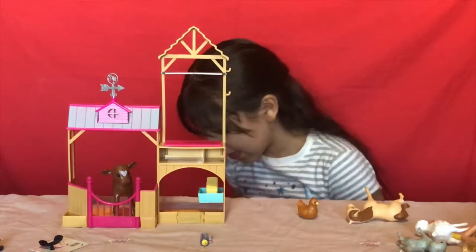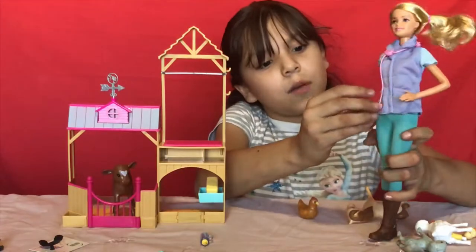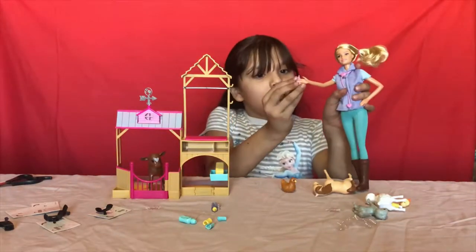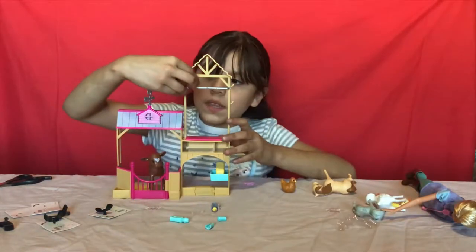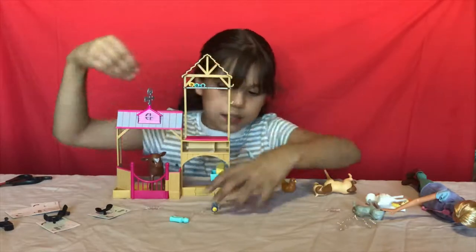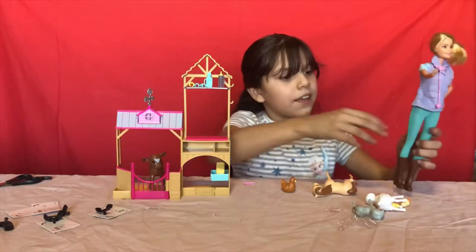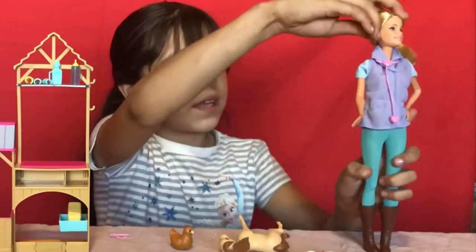Here's Barbie! She has a stethoscope — not a microscope — that she's carrying on her hands, and her pants are blue like the casts and the medicine bottle. She has her hair and some brown boots and her little accessories.